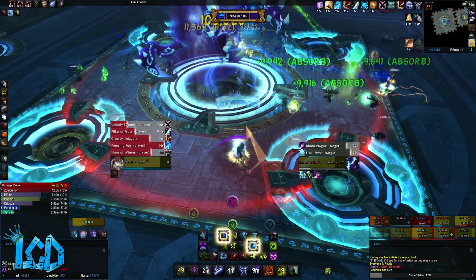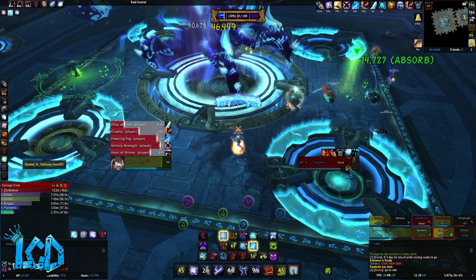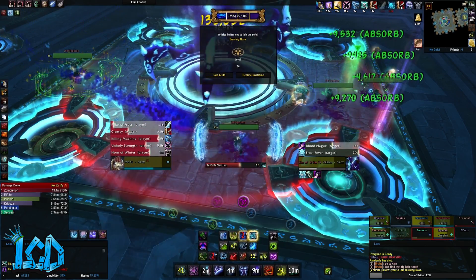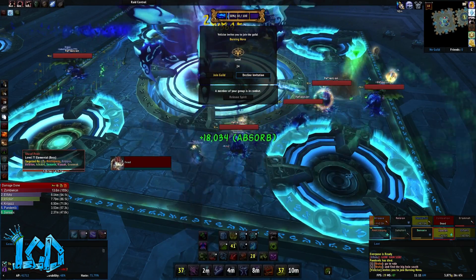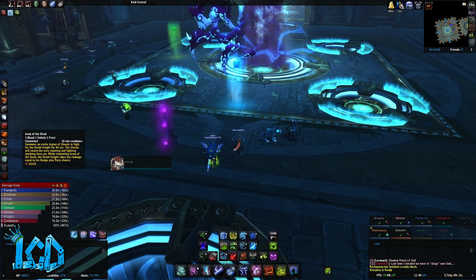The first of these is called Bursting Pride. When Swelling Pride hits a player that has 25 to 49 pride, a massive Sha of corruption is created at their location. After 3 seconds the corruption explodes, inflicting 250,000 shadow damage to all players within 5 yards. Any player damaged by this explosion gains 5 pride as well.